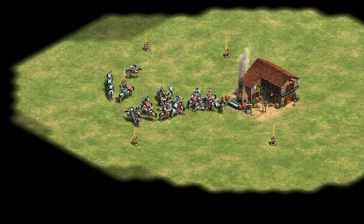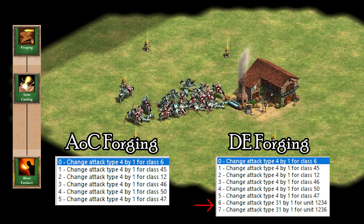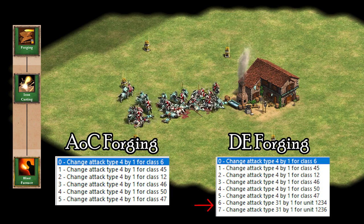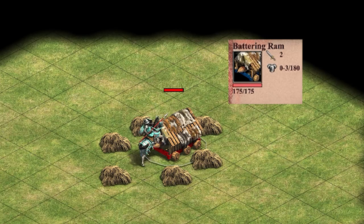The other notable change comes from Blacksmith upgrades. The Forging line of upgrades normally gives bonus melee attack, but now has been modified additionally to provide Laetus attack equal to the normal melee bonus. One final example comes from the Battering Ram. The Ram has minus 3 melee armor, but this armor does not benefit the Laetus, as it does not even have a melee attack class to begin with. It only does 12 damage per attack to a Ram.